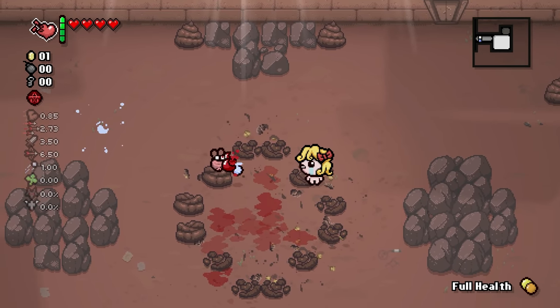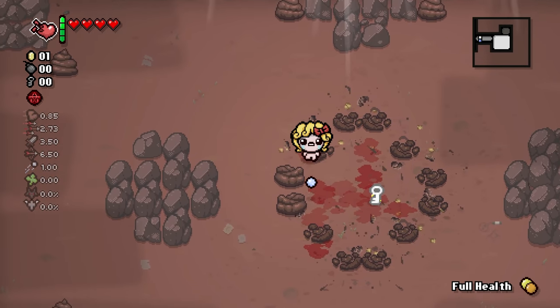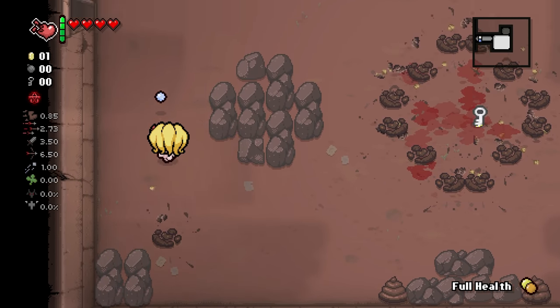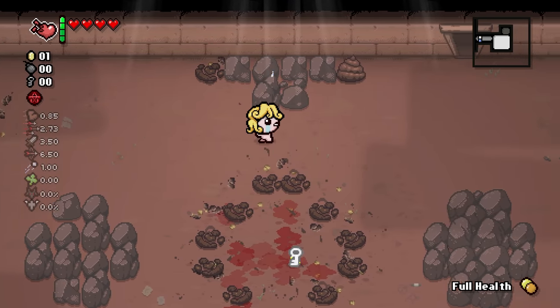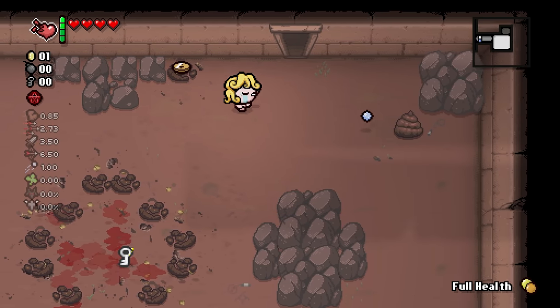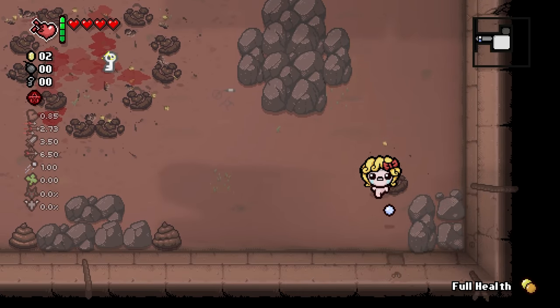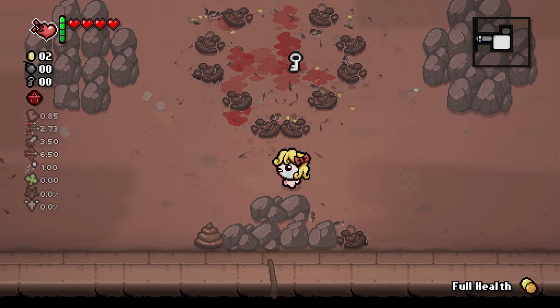The big fly - there it is. A Charge Key. I mean, that is a key, but it'll also recharge our Yum Heart. So if we take damage or whatever, it's a free charge. Kind of want to wait a little bit before we pick that up - might be useful to help us heal.